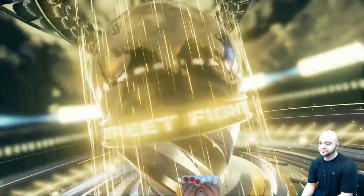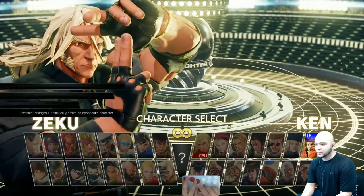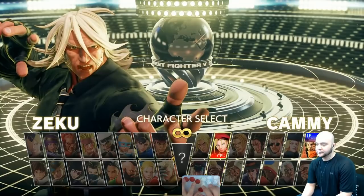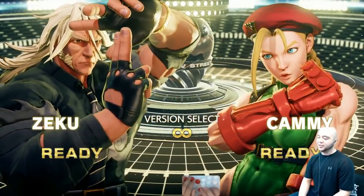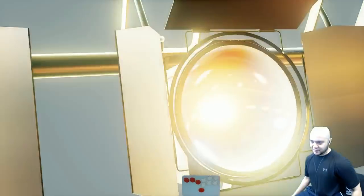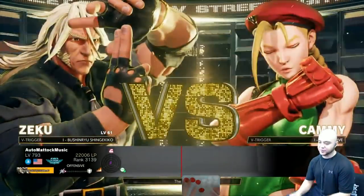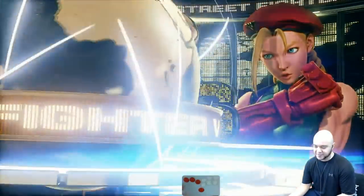You have to program Free Frame Reversals — program Free Frame Reversals, and then EX moves, or Invincible moves, I should say. This is for any character that you're playing. This is how I figure out how to do everything with every character in this game, or at least it's a large part of what makes the building blocks.